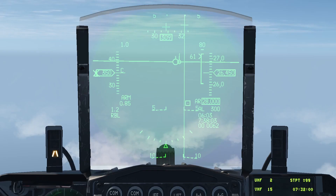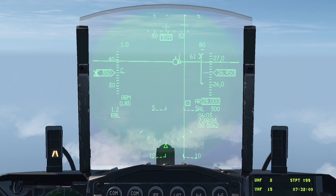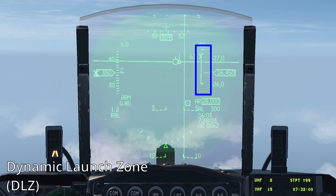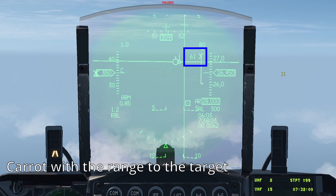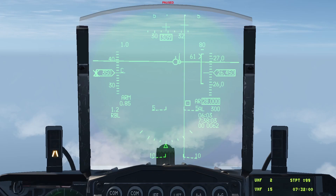On the HUD, the symbology is similar to many other weapons you are already familiar with. Try to maintain the azimuth steering line near the flight path marker. On the right, you have the dynamic launch zone. The carrot that moves along the DLZ will display the range to the target. Once the carrot is inside the DLZ, press and hold the weapon release button. Repeat the process to launch the second weapon.